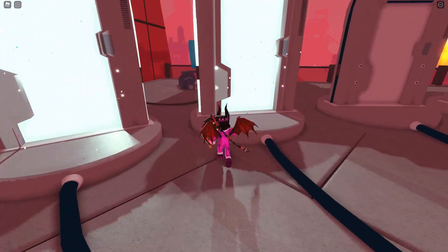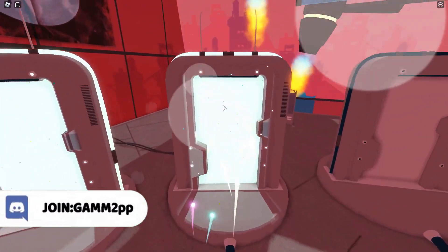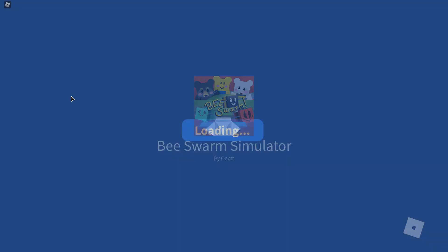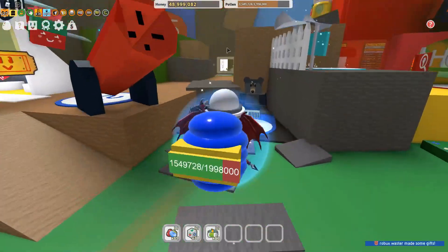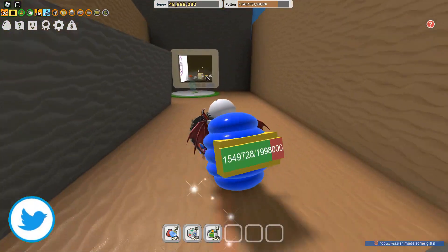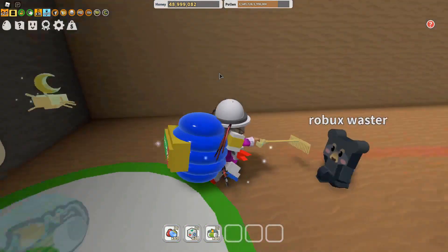So the first relic — it kind of disappeared, it was empty, and then it showed me it. Now it's teleporting me to the place. Anyways, the first relic is in Beast Worm Simulator and it is over here. You had to do some stuff to get this — that video will be linked in the description if you guys want to see it. You can get the first relic, which is the book, from here.